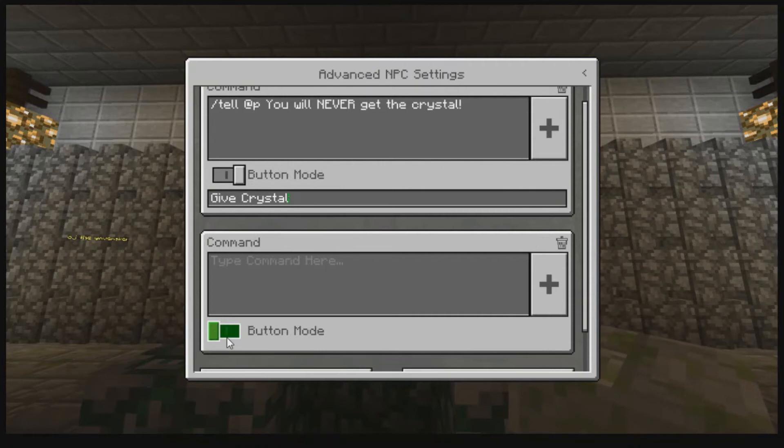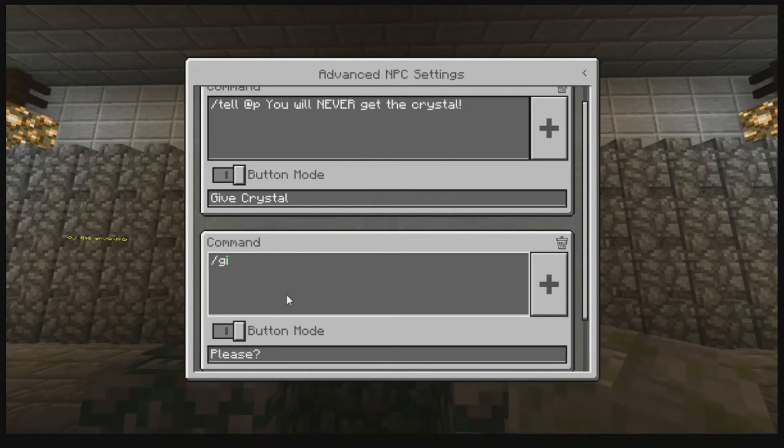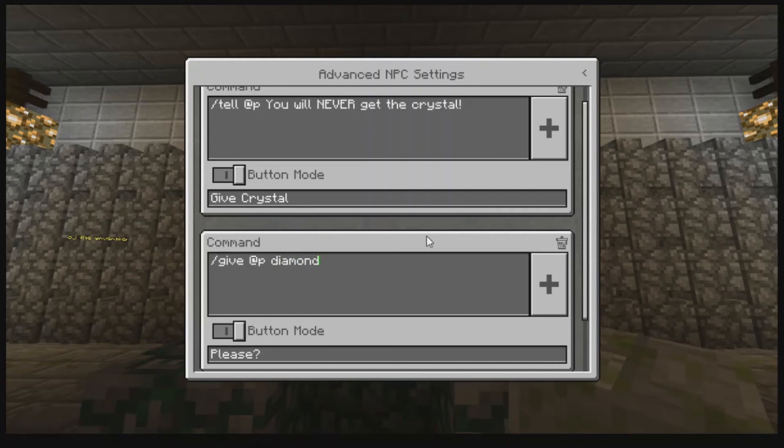It's give crystal. The thing I like about this is you can always go back and change it. There we go. And here I can be crazy and put in 'Please give crystal' — I don't know if it's going to fit but I'll try. Yeah, let's just put in 'Please' and then it might say 'Give deep layer' — it's going to use a diamond. This is our crystal for now. Let's see if that works.